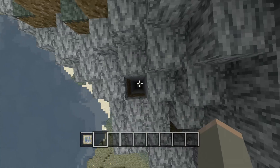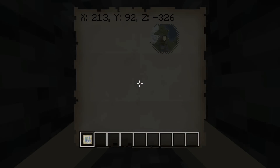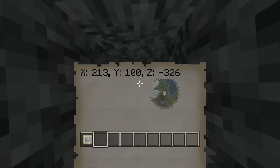I'll show you guys the coordinates in just a second. Basically you're going to dig down right here and I'll show you exactly where. So X of 213, Y of 105, and Z of negative 326.